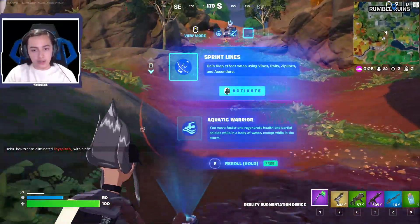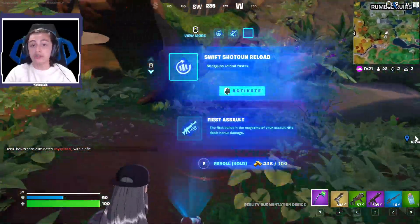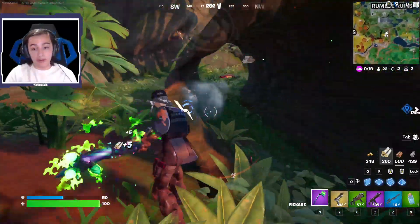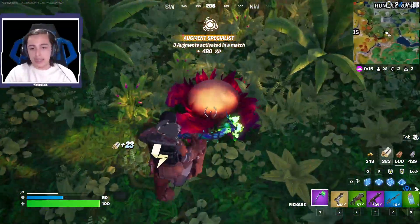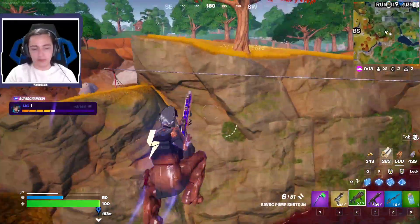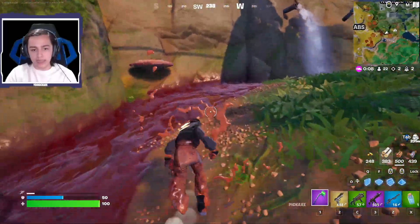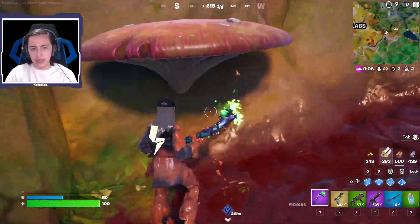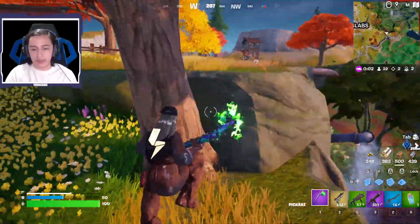New augment — Sprint Lines again, then Aquatic Warrior. Shotguns reload faster — love that one. These augments this season so far have looked pretty good. One of these little mushrooms or flowers you can jump on sent me really high up. When I'm muddy, I can sprint a lot faster. Another mushroom right here — don't know if it actually heals health.